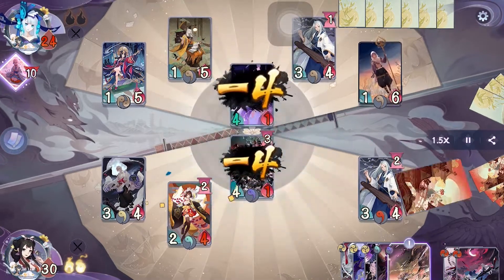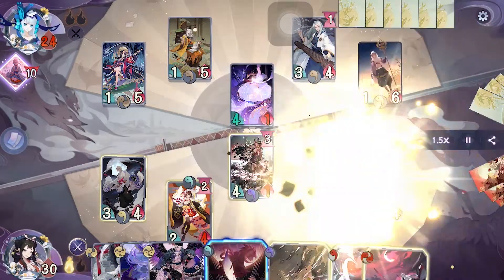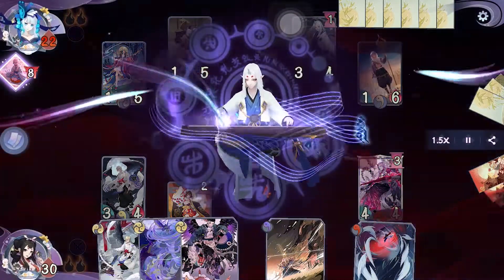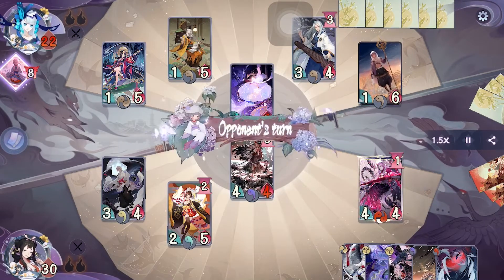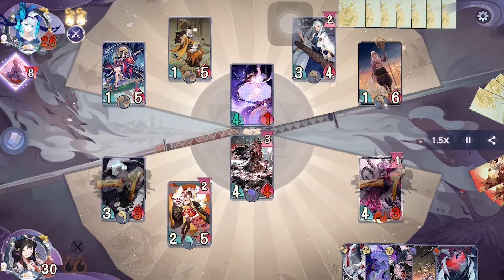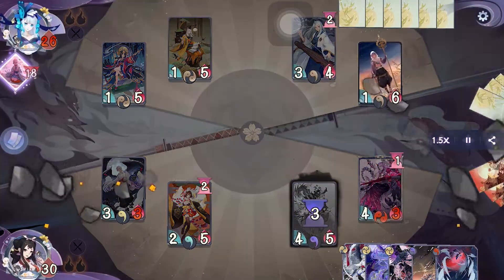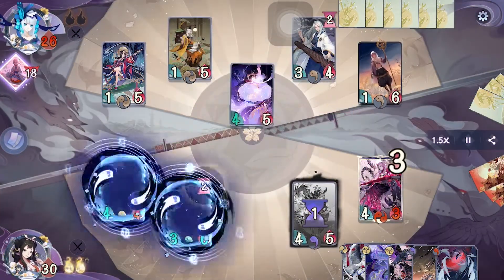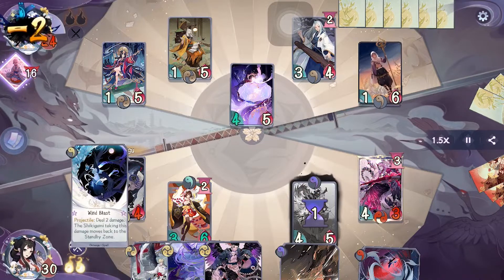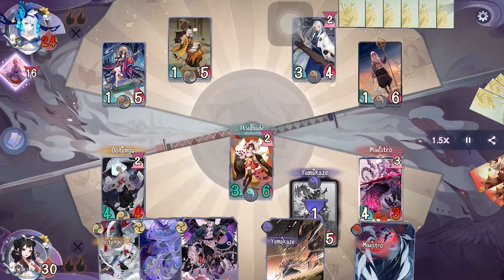Summoning Buddha Stone at end turn. At the start of our turn, Yamakaze's countdown activates dealing four damage to the stone. We evolve Maestro which will heal Yamakaze, then activate one Golden Feather. After that activate Maddening Melody to increase their Maestro's countdown and pass. On their turn they activate Aobozu's spell to heal, then attack with Buddha Stone killing both of them, then activate another Kaguya's field to increase the intensity. On our turn Maestro's countdown activates, we activate one Golden Feather then activate one Wind Blast to remove the stone, then attack directly with Itsumade and pass.